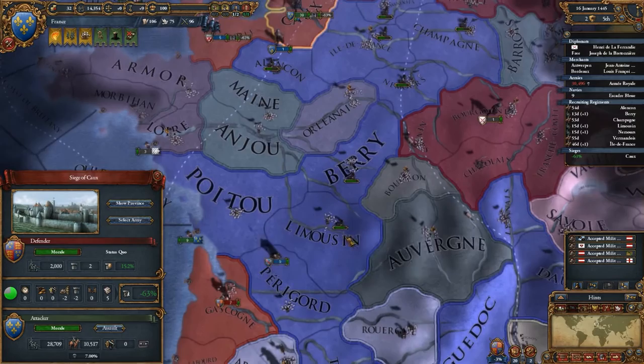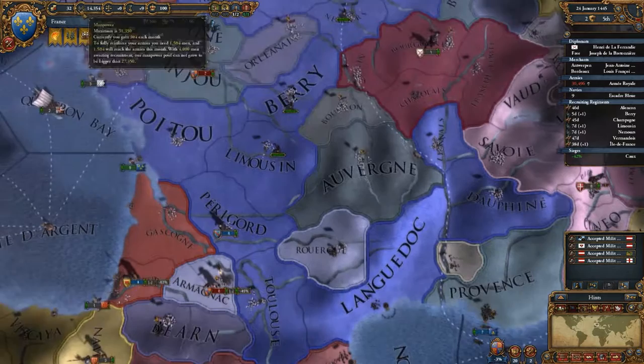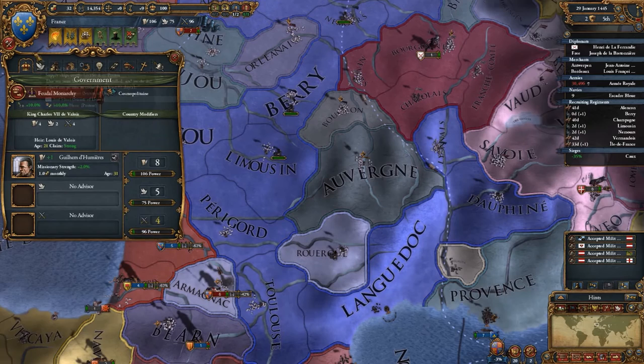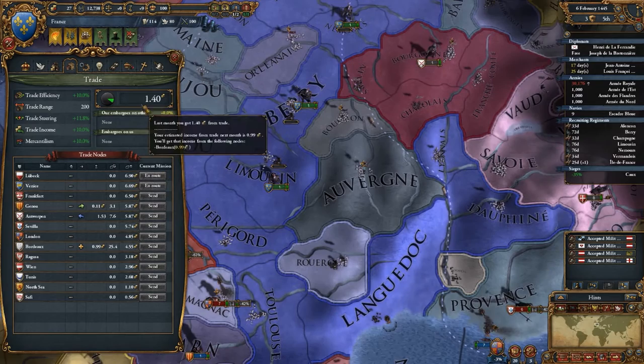Alright guys, my ports are blocked. Here, I guess. I also want to improve the trading, and I'm not sure if I'm doing it right. I'm going to select this — the higher paying route — and voila. Oh, en route.